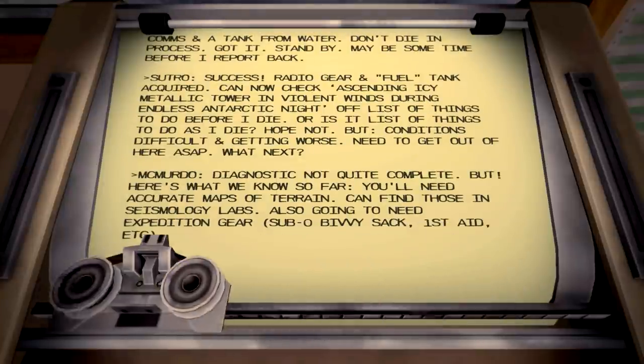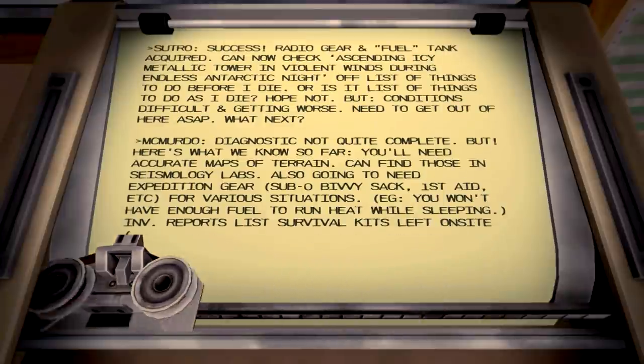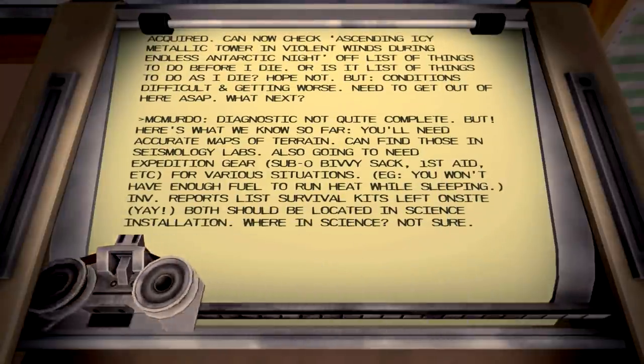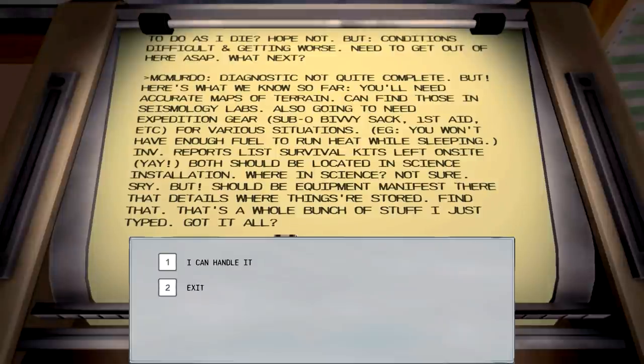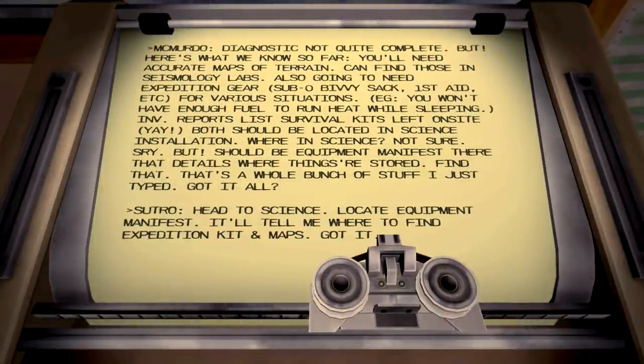Conditions are difficult and getting worse - you need to get out of here ASAP. What's next? Diagnostics aren't quite complete but here's what we know so far: you'll need to acquire maps and terrain and find the seismology labs. Also going to need expedition gear - sub-zero gear, first aid kit, etc. for various situations. For example, you won't have enough fuel to run heat while sleeping. Inventory reports list of survival kits on site - both should be located at the science installation. He has no idea where the actual gear is, but it's inside there.